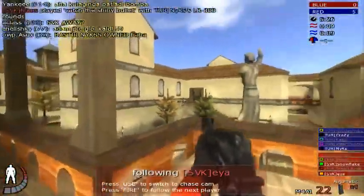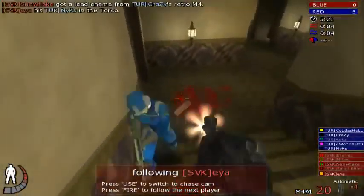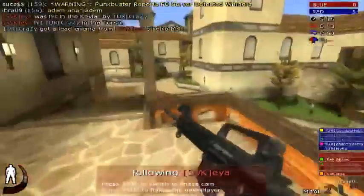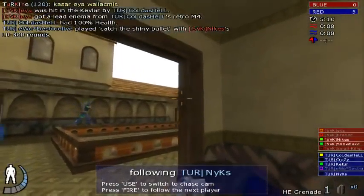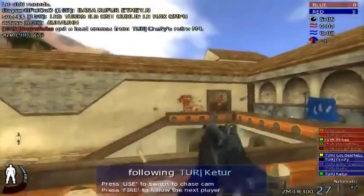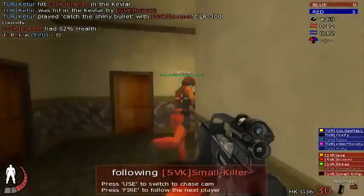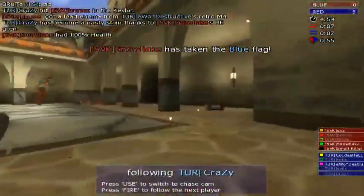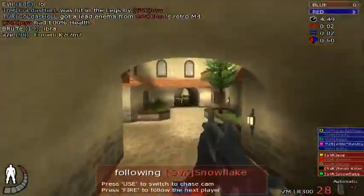Aeya on defense, taking up Keter, covering the red flag. He's spotted the Turkish flanker in Aeya. Honestly played — she's on a combo here. Streak is ended by Korda's Hell though. Nice nade by Snowflake there — brilliant throw. Now Slovakia's moving in. Crazy with the defense. Oh, another nice nade by Snowflake — loving them throws.